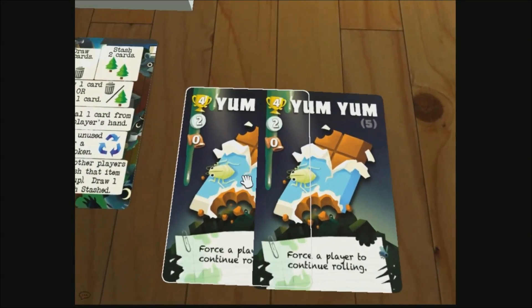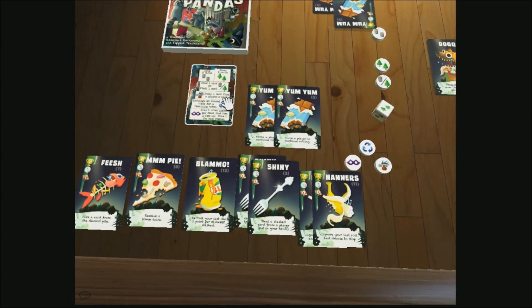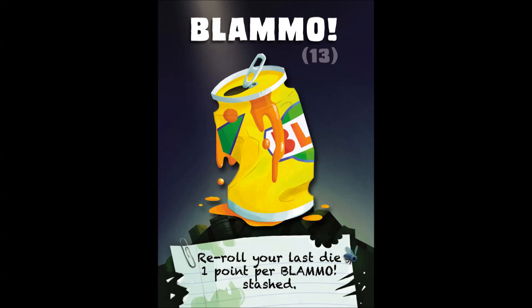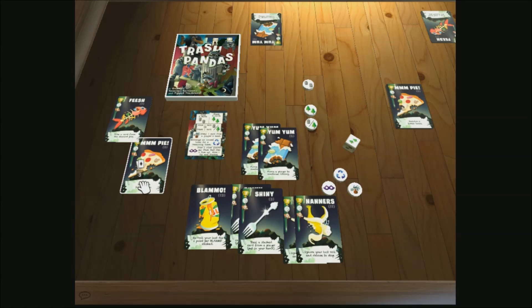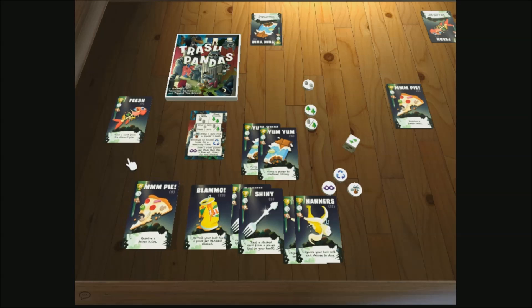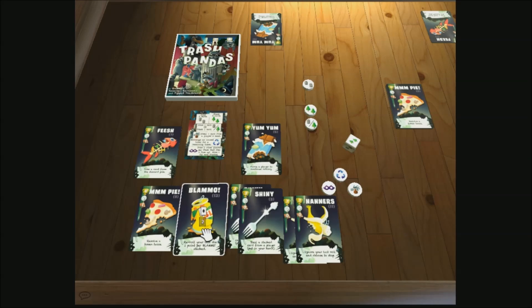For example, if two players each have two Yum Yum cards and tie for the majority, both players will score three points instead of four. Players score one point for each Blammo card stashed. Players count up the points they have scored and the player with the most points wins the game. Ties are broken by the player who is later in turn order.